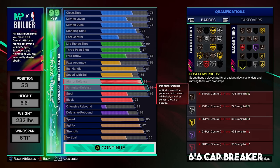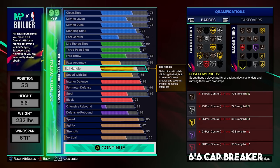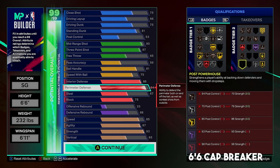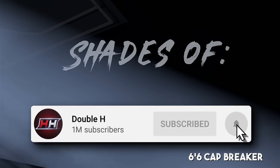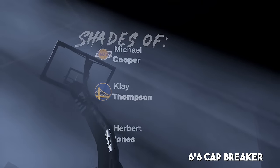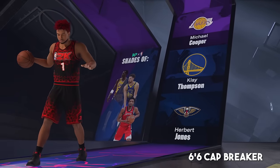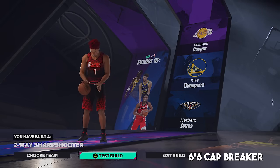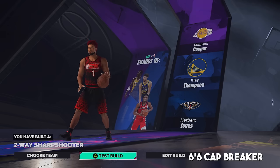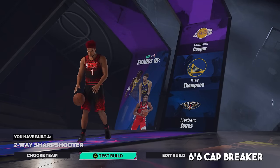This is my favorite 1v1 build I've maxed out so far. It gets basically every badge in the game that's not a passing or post scoring badge: legend strong handle, gold shifty shooter, hall of fame set shot with plus one, hall of fame on-ball menace, hall of fame challenger, gold dead eye, silver handles for days, silver lightning launch, legend immovable, hall of fame off-ball pest, gold post lock, gold brick wall, silver rise up. Build comparisons: Michael Cooper, Klay Thompson, Herbert Jones — two-way sharpshooter.